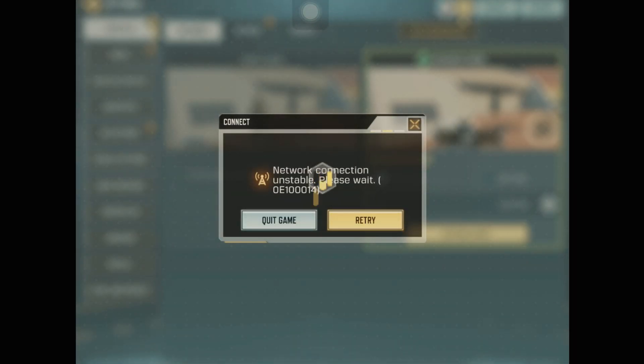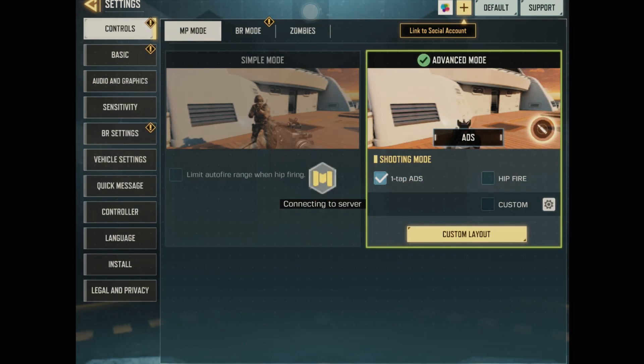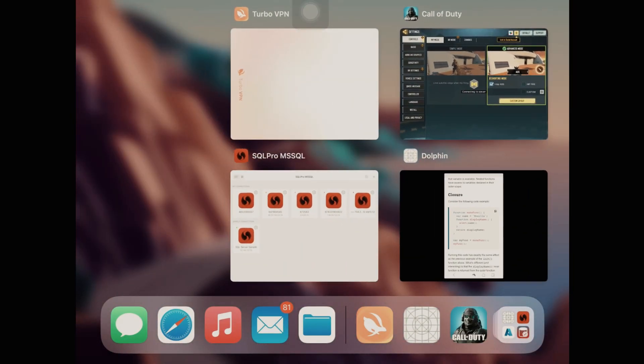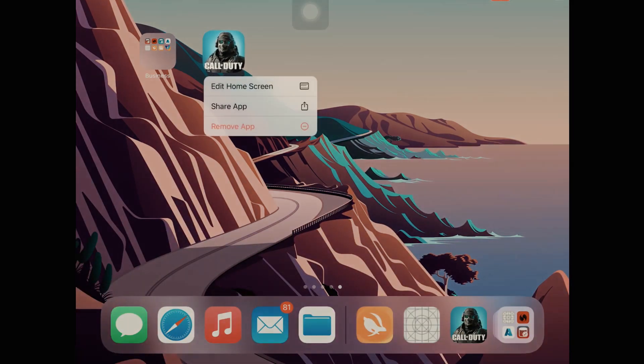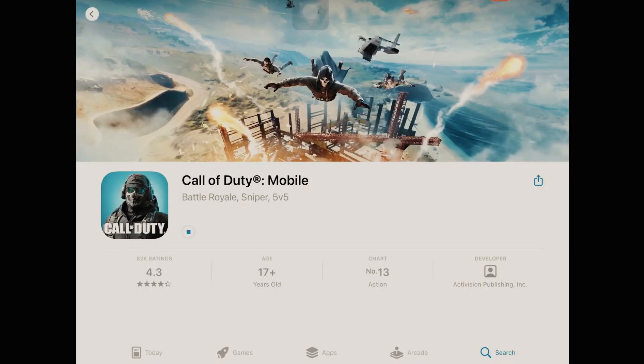After sending the code, come back to the home screen. What you need to do is play 3 multiplayer games — it doesn't matter if you win or lose, you just need to complete 3 multiplayer games. After playing 3 multiplayer games, delete the game completely from the device again, then reinstall the game. This time log in with your main account, and as soon as you log in, everything inside the game will be absolutely free — you will get everything for free and permanently.